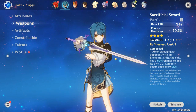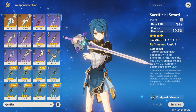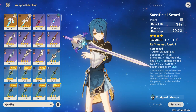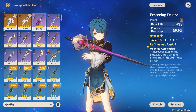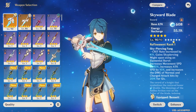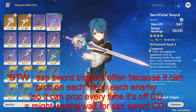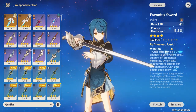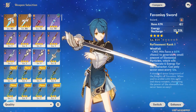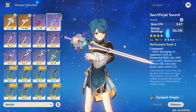There are a lot of good weapon options — you don't need sacrificial sword even if you're free to play. Festering Desire was a great free to play option from the Albedo event because of its energy recharge substat. Skyward Blade is also very good — some argue it could be better than sac sword, but I think sac sword is better overall, especially because of the C6 mistranslation. Favonius Sword is also a really good option — it has 13% ER at level one and procs well since Xingqiu has a lot of crit.